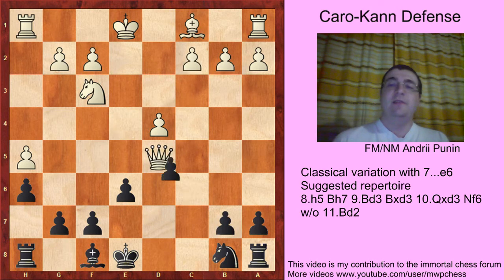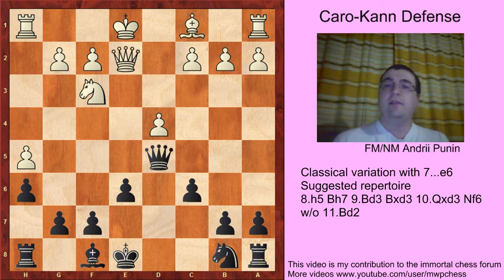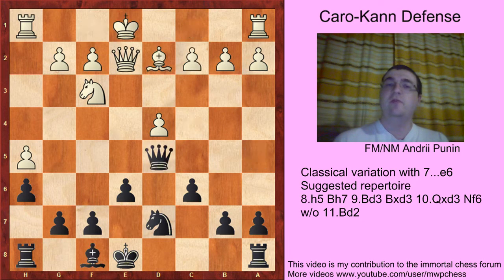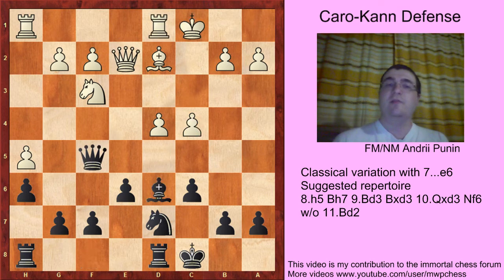After Qd5, cxd Bf4 Nc6 — it's just an equal position. White can also try Qe2, Nd7, then c4 and Qa5, Kf1, Be7 with an equal position. With Bd2 trying to castle long, we castle long here also. After c4 Qf5 castles long Bd6 — a good outpost for the bishop. Then Bf4, Be3.